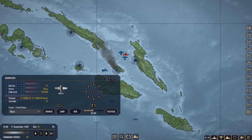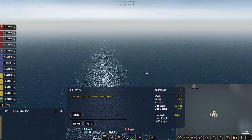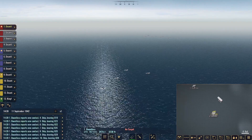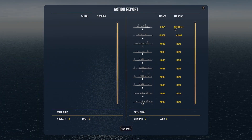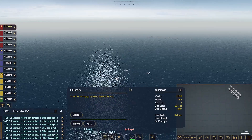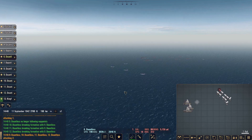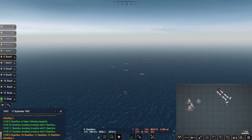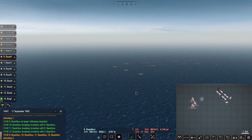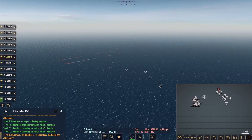Dauntlesses going to tactical view — let's see what we're dealing with. Report — one is heavy and moderate, two is minor and minor. We want to focus down number one the most. Attack orders given — two groups going after number one with 1,000-pound AP bombs, hopefully to penetrate and get it sunk. The last group will go after number two, hoping those AP bombs can penetrate and hit the magazine compartment — best case scenario.